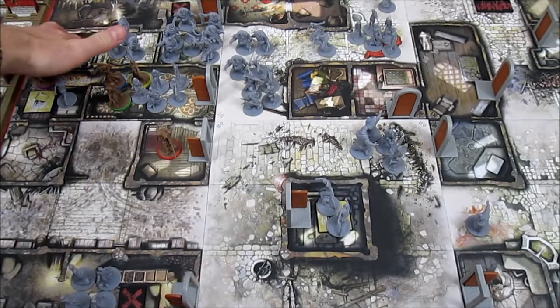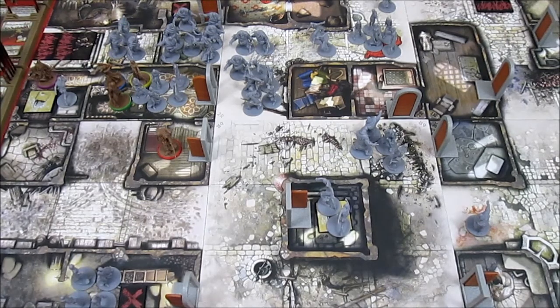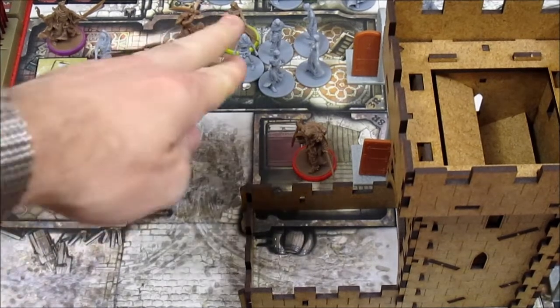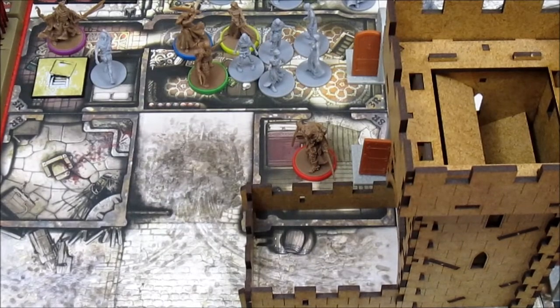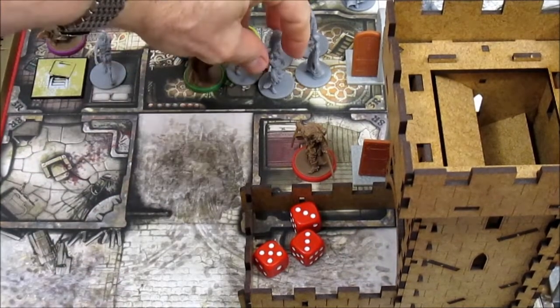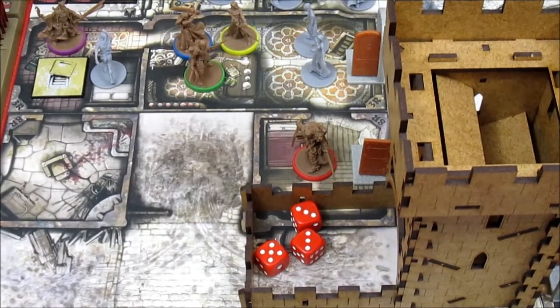Luckily all the mess ups have been to the detriment of Baldrick's Bumbling Band and not cheating for them, so I've just been making things harder for myself. Anne's rolling three dice, hitting on a three plus. She gets a three, three and a five — that knocks out three of them right away.